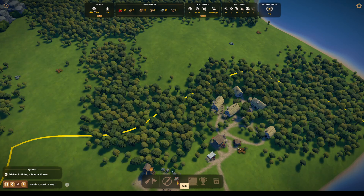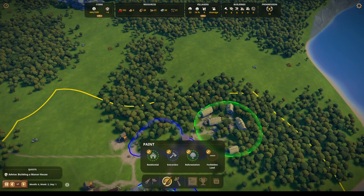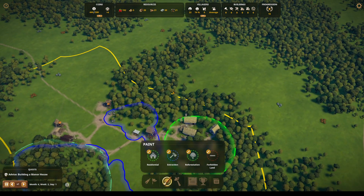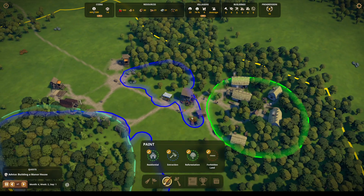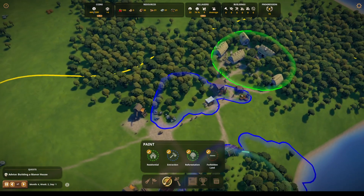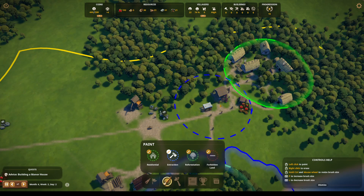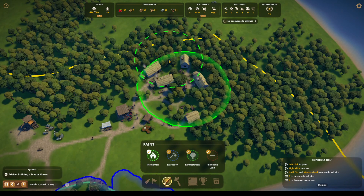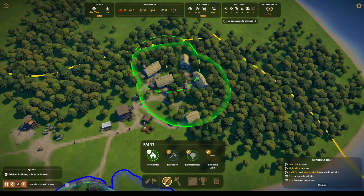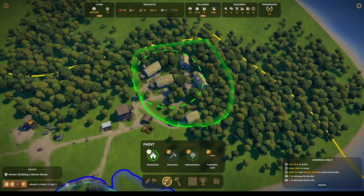Let's take a look at the extraction zone here because I did put an extraction zone in. I keep trying to move with a right click and that's not working. We have this extraction zone — we can pull that one out and just make this residential area go here, just in case they want to build a few more houses.